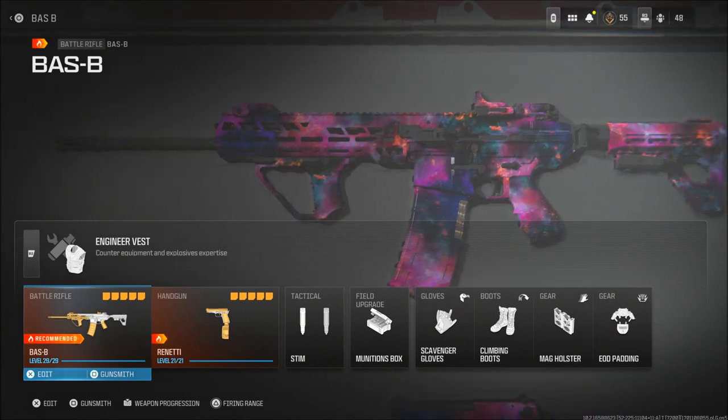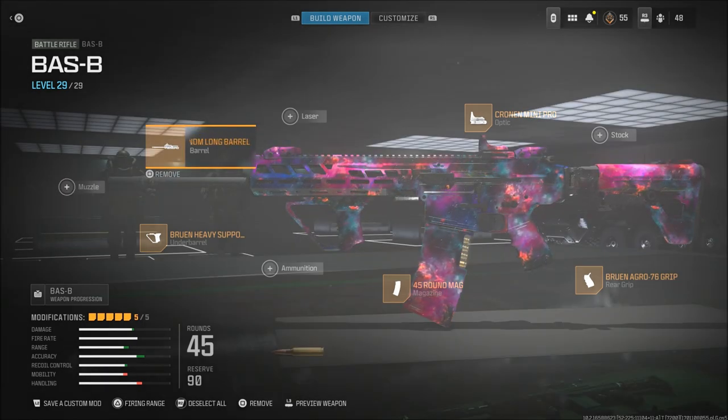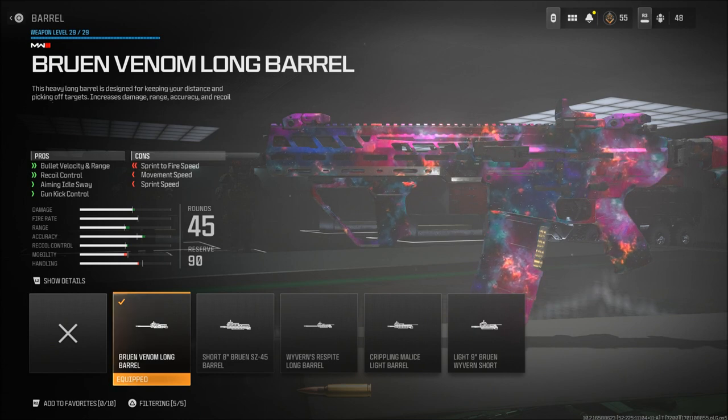But for the class setup, this gun literally has no recoil. It's crazy good. For the barrel, it's the Bruin Venom Long Barrel, which I think gives better range. This is a must use.